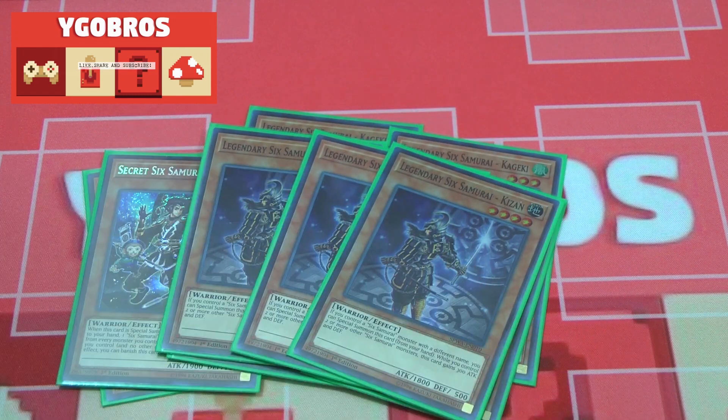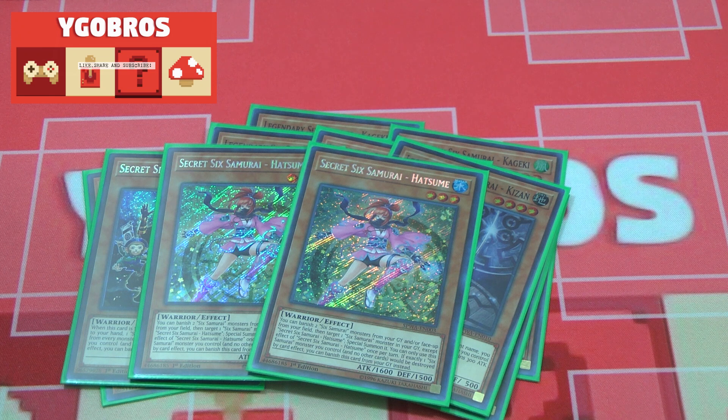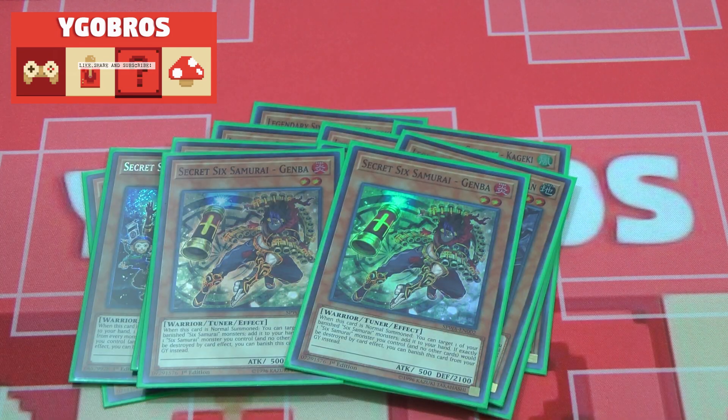Three copies of Legendary Six Samurai Kizan — if you control another Six Samurai monster you get to special summon him for free, and he also gets an attack boost if you control two or more Six Samurai monsters. I'm running two copies of Secret Six Samurai Hatsume. If she's on the field you can banish two Six Samurai monsters from your graveyard to special summon another one, so if you have two in the graveyard and you've used your Shien, you can banish two and bring Shien right back to the board. Two copies of our level two tuner Genba — fire attribute, a great search target for Kizaru, and allows you to go into some of the synchro plays I'll be showing you in the extra deck.